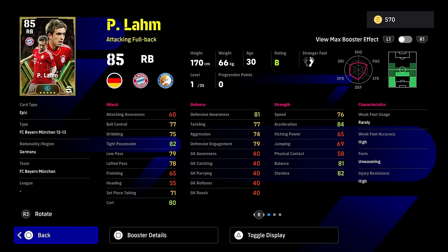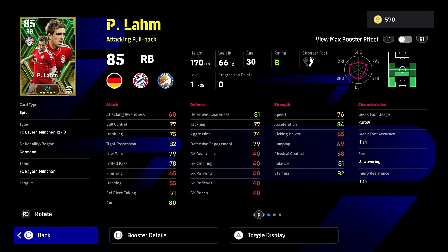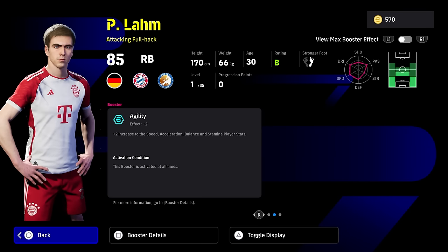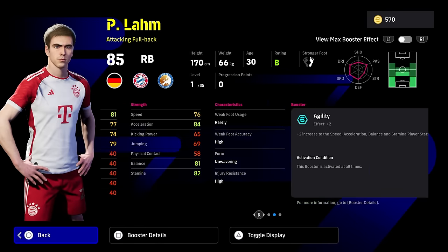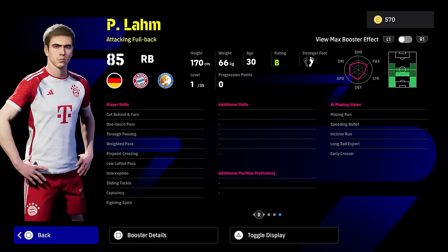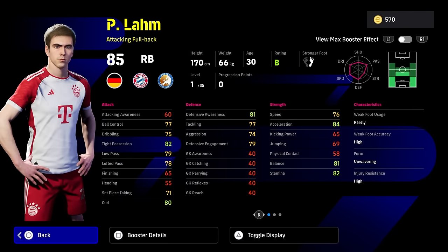This guy is down as an attack and full-back. He is here with his card from the 12-13 season. He's got the plus 2 to agility, which is an interesting booster for Philip Lam. Before we take a look at that, let's have a look at his player skills. He does have one-touch pass, true pass, and low lofted. He's got interception and sliding tackle as well as fighting spirit. You throw a blocker on him and you can pretty much play him left-back, right-back, or DMF. It is a very, very nice card, even without the booster.